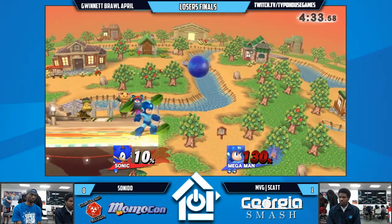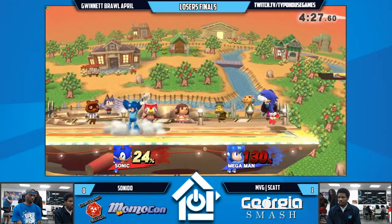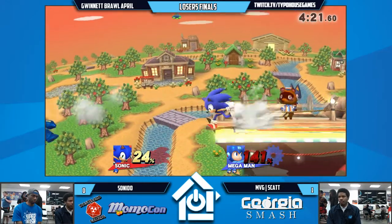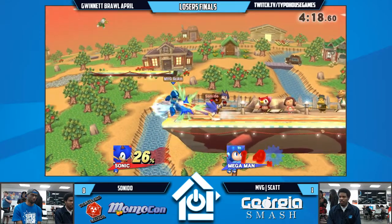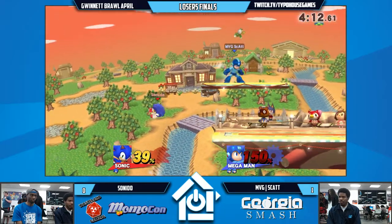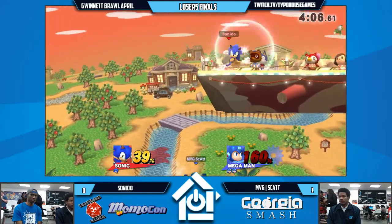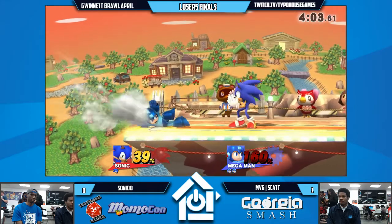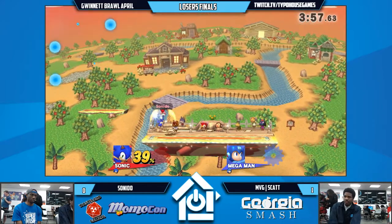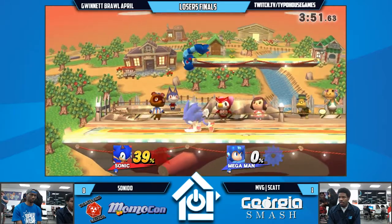I think the Leaf Shield kind of prevented any bigger punish than the grab. Shield grab. It got the re-grab — up-air, up-air. That was very flashy, doing some decent damage. The Leaf Shield kind of covering his landing. I don't think Sonic has the best answers to Leaf Shield — because of shield. He has moves that will obviously hit through it, as pretty much every character does. But Sonic's options aren't as easy as other characters', and they don't hit as hard either. No disjoints and such.